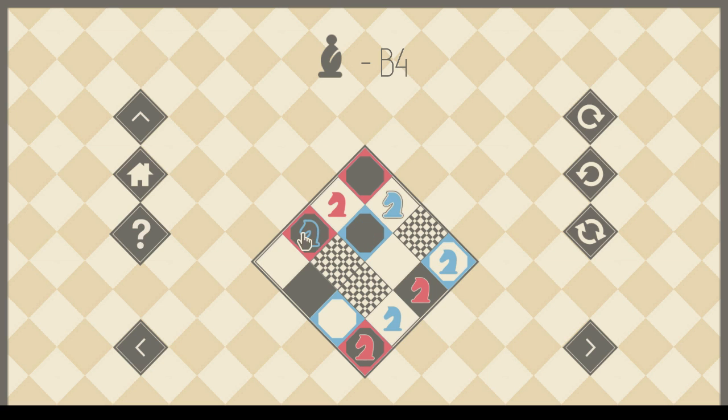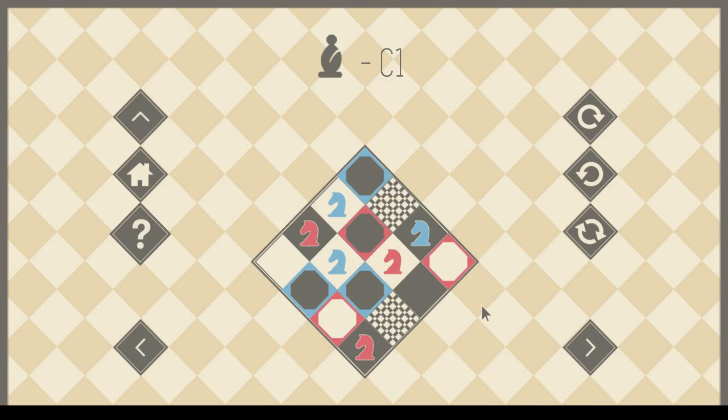This knight goes there, then this one steps into the corner, and this goes to the remaining square. Wait — have I missed something? Oh, this one has to go back. So where is the end of the line here? I feel like A3, leading into that square, is the end of the line. It's not really — this board is too large to have any forced end, I guess.